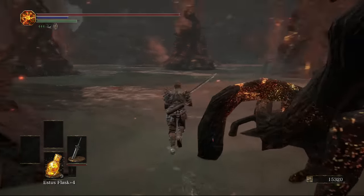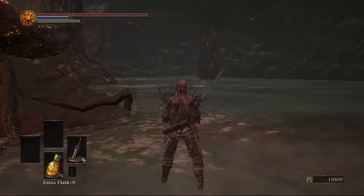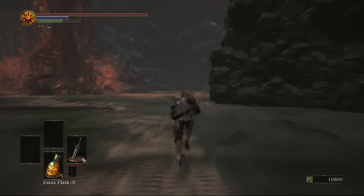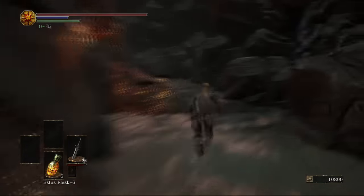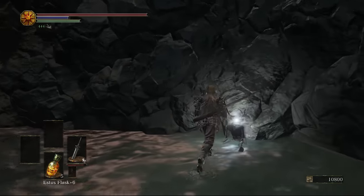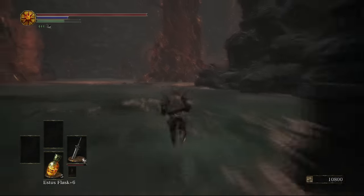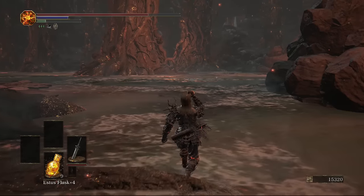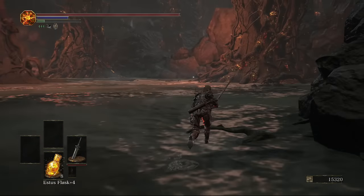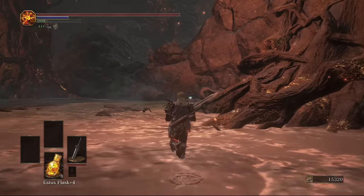Coming out of the cave, we're going to head to the right. There are maybe seven or eight crabs around this area — I cleared them all out after a few attempts. Stick to the right hand side wall and in the far corner there's going to be a chaos gem, which is the only item the crabs are really guarding. You can probably still get it by running past them.